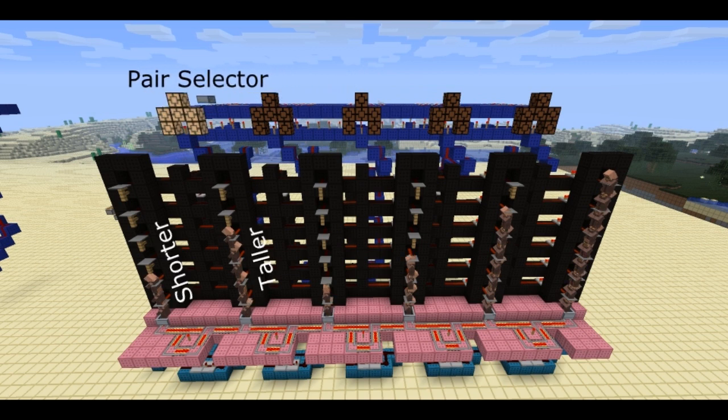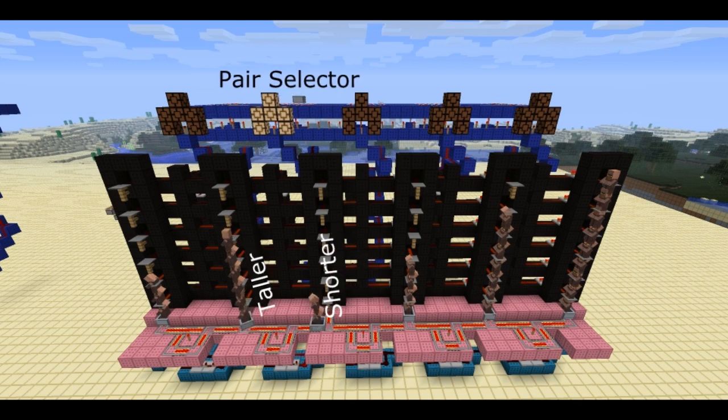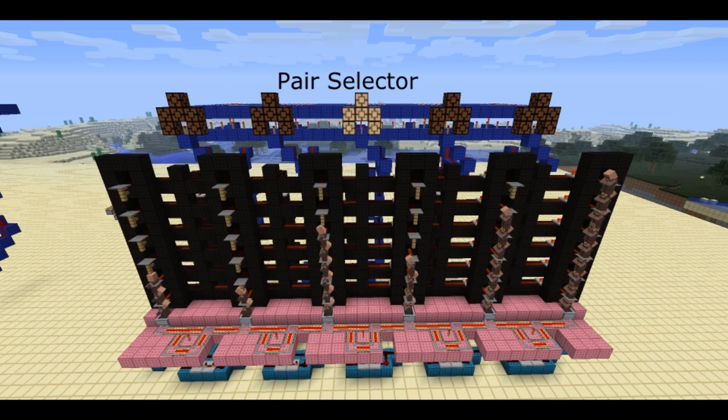Whenever a pair of stacks is compared and the stack on the left is shorter than the stack on the right, nothing happens. However, when a pair of stacks is compared and the stack on the left is taller, the two stacks will be swapped. After running this algorithm for long enough, eventually all the stacks will be in the correct order.